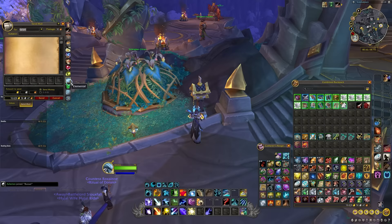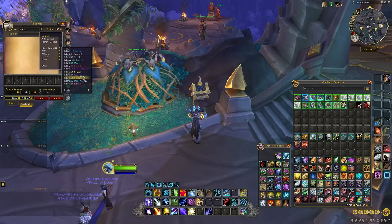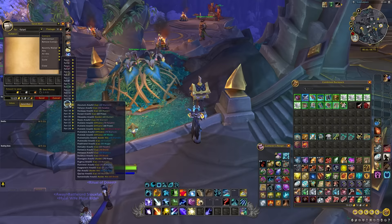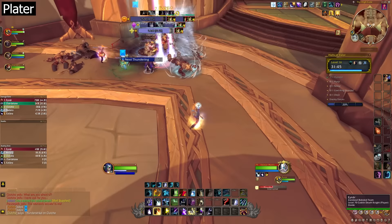Another add-on I refuse to go without is Postal. There are a lot of combo add-ons that include changes to how the mailbox works, but Postal is a standalone add-on that has everything I need. The main part I'm interested in is the ability to click a drop-down menu of names to send your mail to. This is invaluable if you have a lot of alts and like sending mail between them. I just click the drop-down, go to alts, and they're all there. I also don't have to guess who's who thanks to the level and class marker. It also helps with autofills, lets you quickly send various item types, and is overall just much nicer than the baseline mailbox.